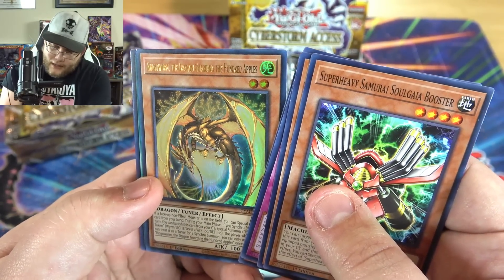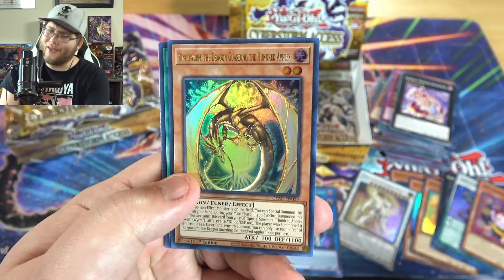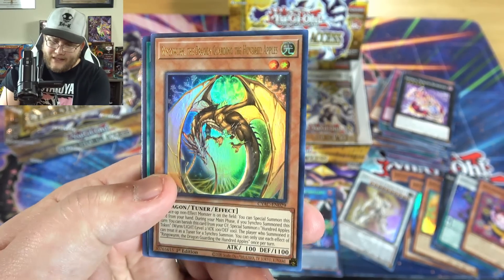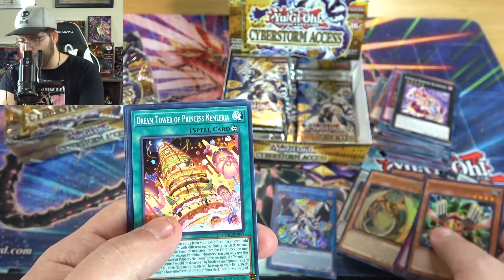Ringo Worm, the Dragon Guarding the Hundred Apples. Yeah, I knew that one had a weird name. But there's another Ultra for us. I've heard good things about this one too — it's a good tuner monster, so it might be fun to try out as well. I like the artwork quite a bit.